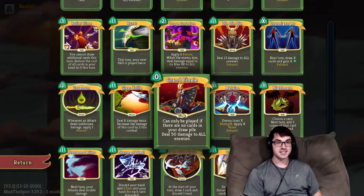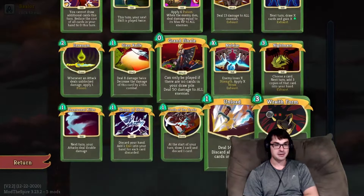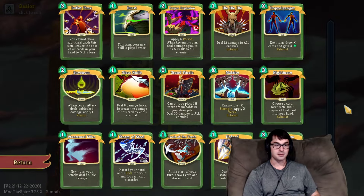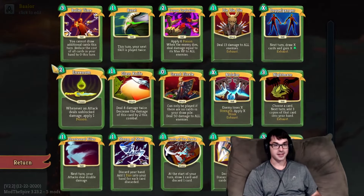If you can pull all that off, I think Grand Finale is one of the coolest and most powerful rare cards the Silent has. One of my favorites to pick up going into Act 2 with Well-Laid Plans, or better yet with a Runic Pyramid. It's a card that should either be the main focus of your deck or you probably shouldn't bother.